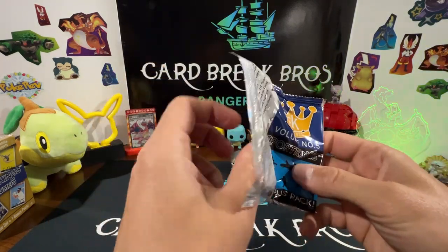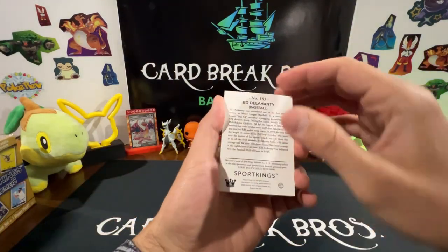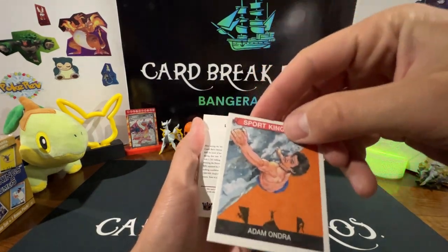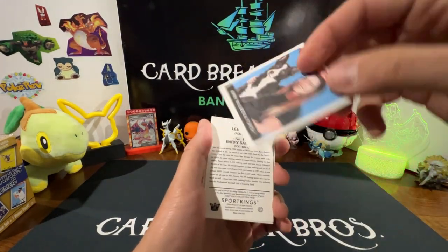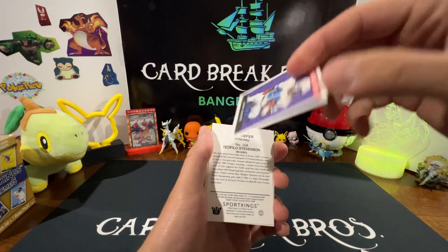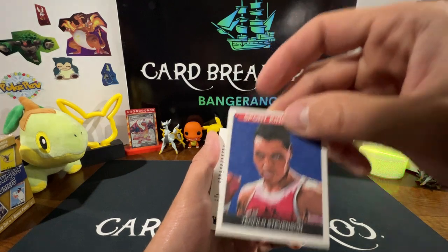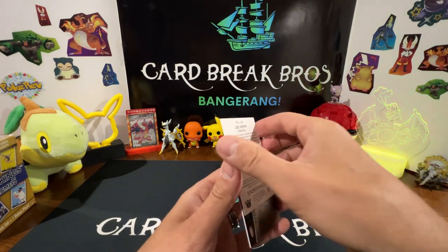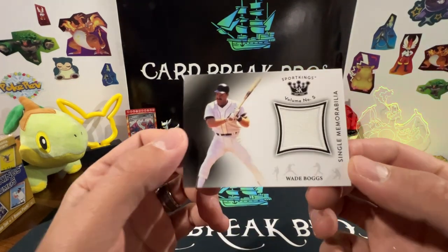There are mini cards in here — several of them. Let's flip this around. We've got Big Ed, a little mini Adam Andra, Billy Sims, Kirby Puckett, and a Barry Sanders — that's a cool little mini Barry Sanders. Also Tofilo Stevenson, and Lee Keifer.